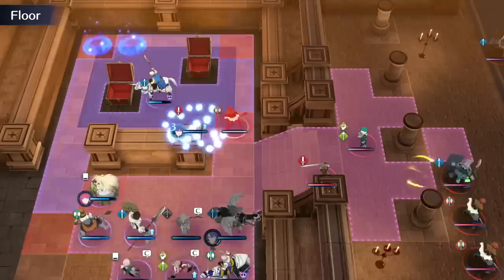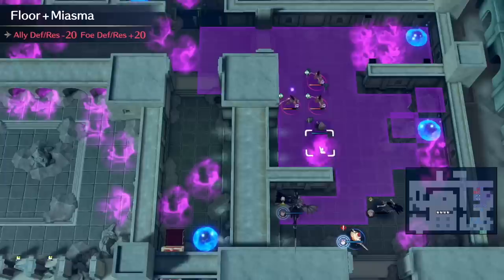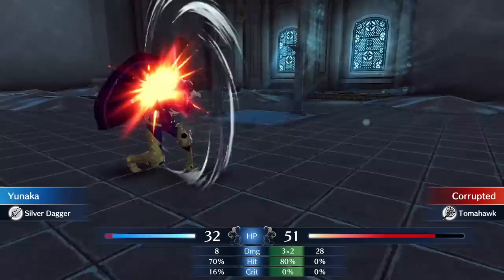Number 1: use Yunaka. One of the most underrated early and mid game units in Engage is Yunaka — and I say underrated even though I know she's highly acknowledged online, because I cannot drive home how good she really is. You get her relatively early on, and since she's a covert unit, she gets double the avoid bonuses when she's in terrain that allows you to dodge.